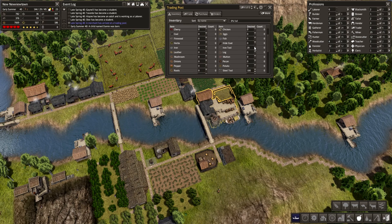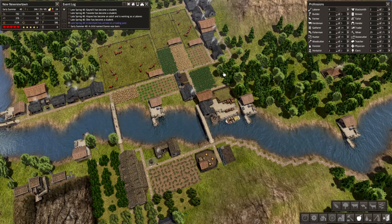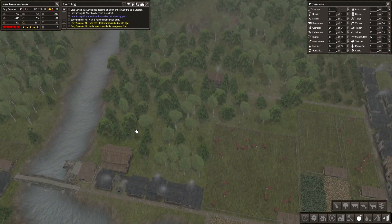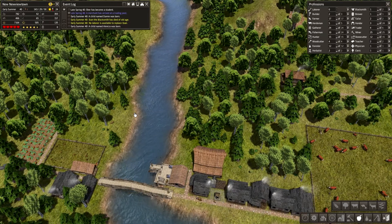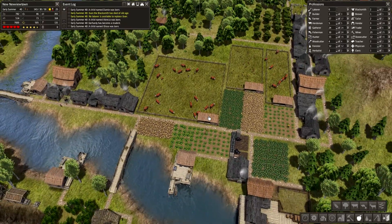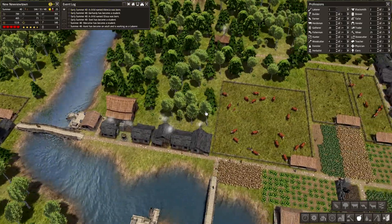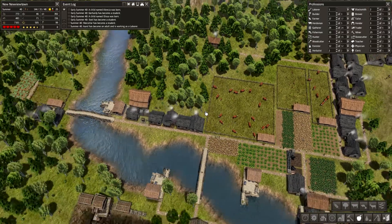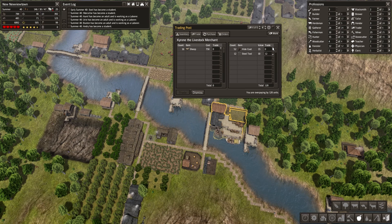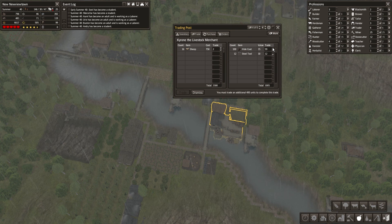Let's collect a hundred of these and a hundred hide coats — yes, that's good. Then we can buy some sheep, and we'll be more careful with sheep this time. We might build a sheep pen over here and a reserve sheep pen nearby. A blacksmith has died — not good. We've got 12 steel tools — not many. We can afford buying one sheep — 500 more there we go, that should be enough.